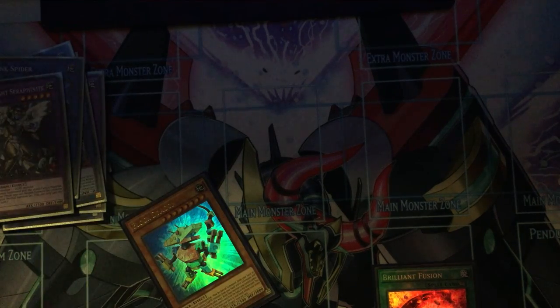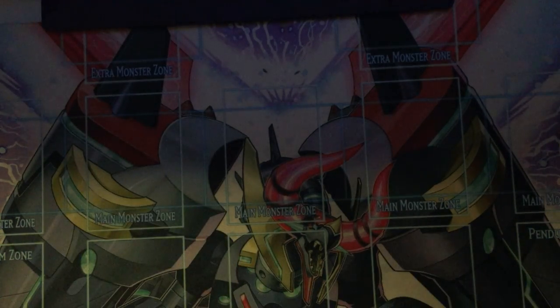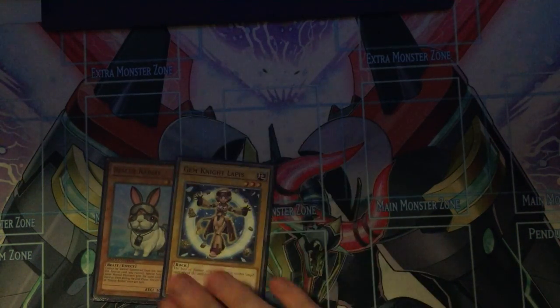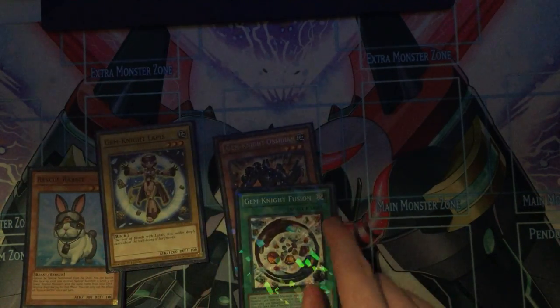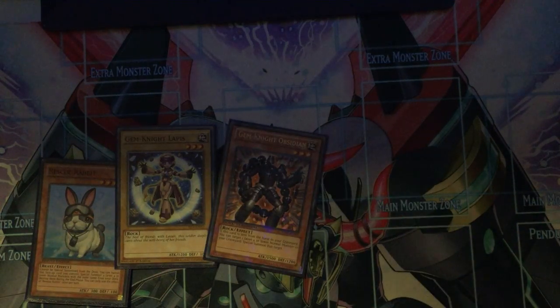You can also use Left Arm in that situation — just normal summon your Gem Knight and then Left Arm for Brilliant Fusion. So the second combo requires a Rescue Rabbit, a Vanilla Gem Knight — so this or Tourmaline — and then Obsidian or the Fusion. In this situation I'm going to go for Obsidian.